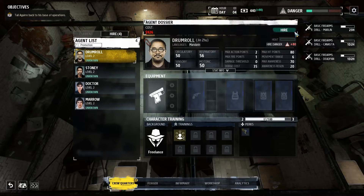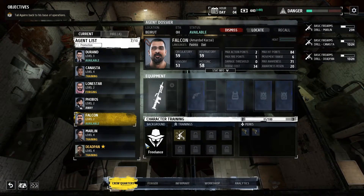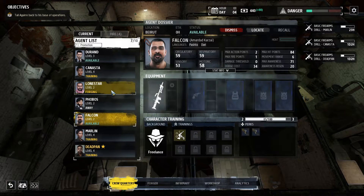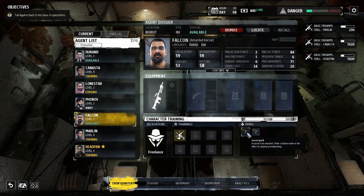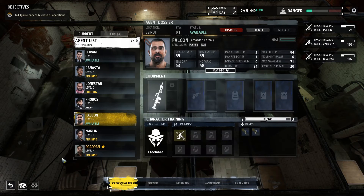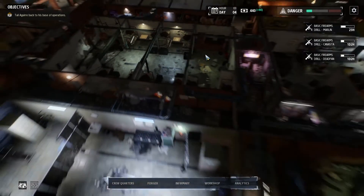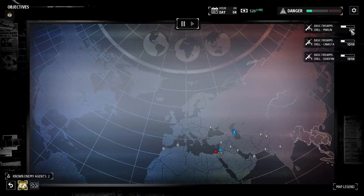I'm gonna hire this guy. But apparently the guys we hire can be double agents. He's actually better than Phobes. Longstar doesn't have any perks either. I wonder — these secret perks, do they work if they're secret, or do we have to unlock them first? Apparently the secret perk can also be a conspiracy brainwashing, so this guy can actually be a double agent because he has two secret perks and either of them can be brainwashing. Never mind, just continue with the trainings for now.